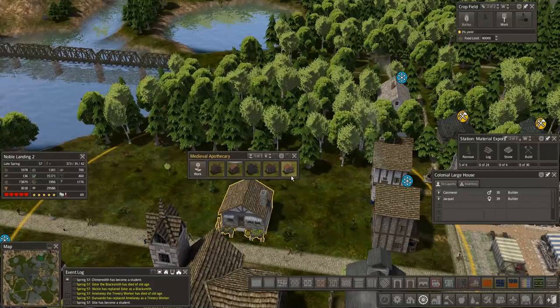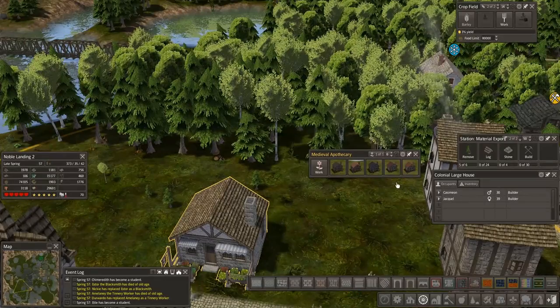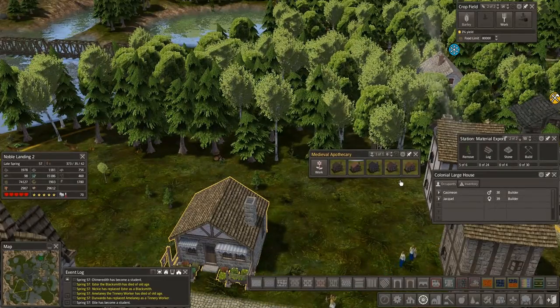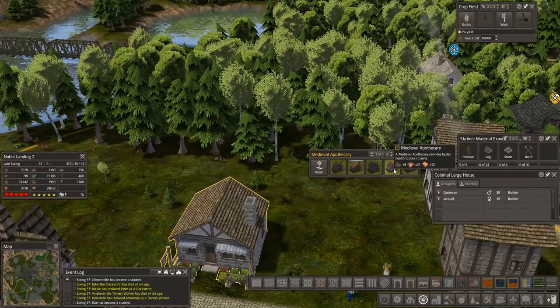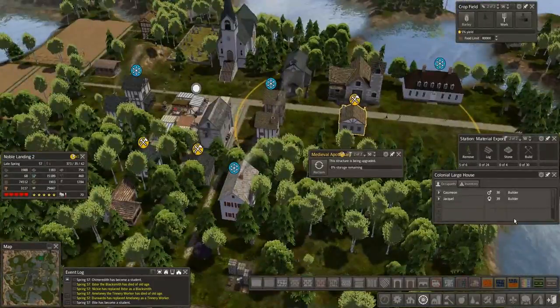Apothecary — we're just going to leave you. Do we want a different colored roof so that stands out a little bit? It says I'm a doctor. We'll do that.